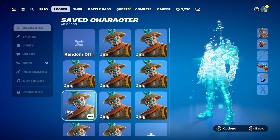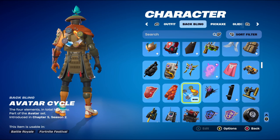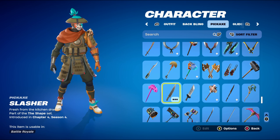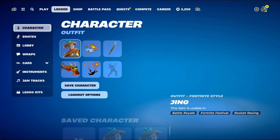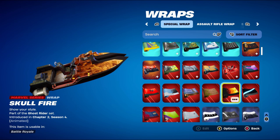For combo number 7, I thought I'd use a back bling from Chapter 5, which is the Avatar Cycle, part of the Avatar set, introduced in Chapter 5 Season 2's Battle Pass — it was Cora's back bling that season. Mainly using it for the orange and blue, but all four different elements work nicely with this skin. The pickaxe is the Slasher, part of the Shape set, introduced in Chapter 4 Season 4 — this is Michael Myers' pickaxe, used for the brown and silver design of the knife. The weapon wrap is Skullfire, part of the Ghost Rider set, introduced in Chapter 2 Season 4 — using it for the orange and black fire design. You can also use the Magnum, which works nicely as well. It's animated and a Marvel Series wrap.